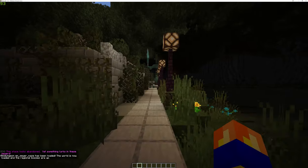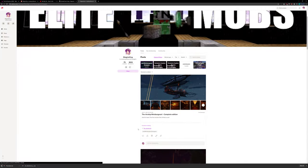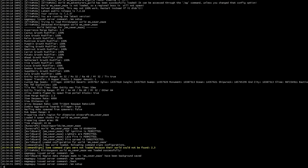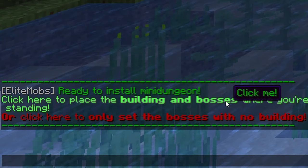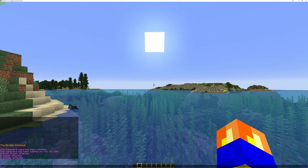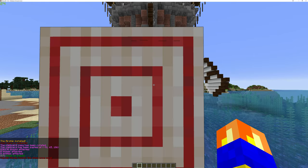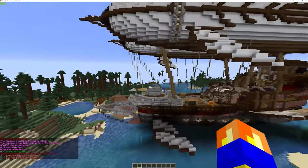Finally, let's see what the installation process for schematic based mini dungeons looks like. I pick a mini dungeon, download it, put it in the imports folder, restart or do /EM reload and click on it. Now you can see two options in chat: a true paste or just pasting the bosses. The true paste will paste the entire thing including the schematic and the bosses. The red line only pastes bosses. This is useful when you already have the structure on your server and just want to update the bosses.